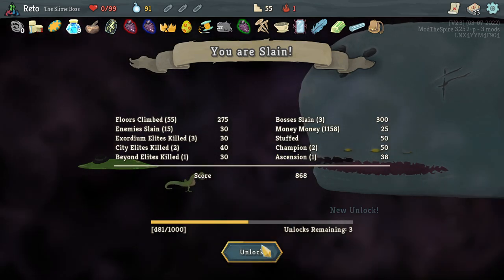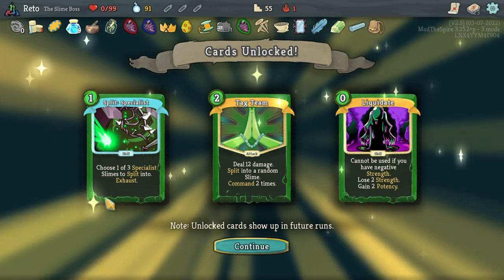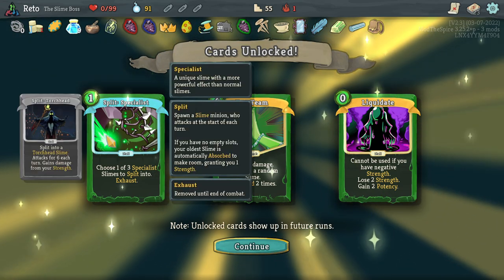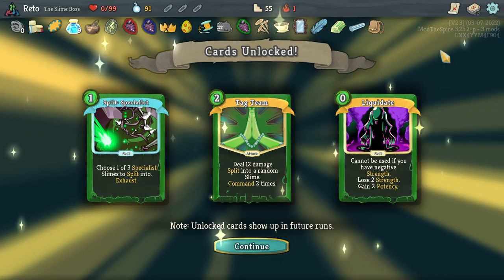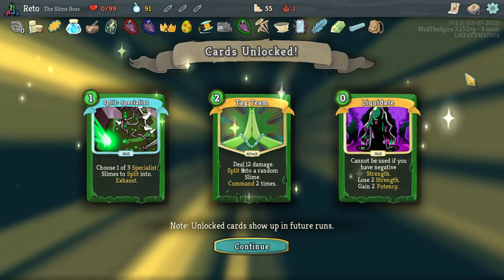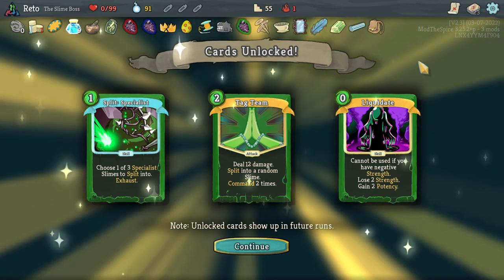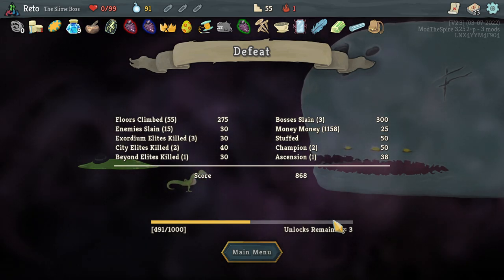Choose one of three specialist slimes to split into — finally, potentially, a specialist slime card I might actually want. That seems quite interesting — in fact we get a pick one. Deal 12 damage, split into a random slime, command twice, cannot be used if you have negative strength. Lose two strength, gain two potency. So this is all saying: play a run focused on spawning slimes.